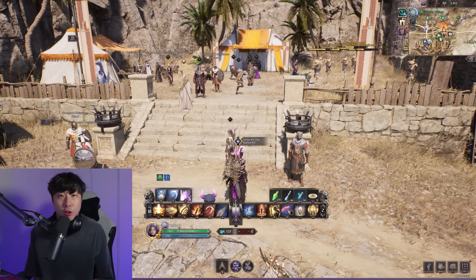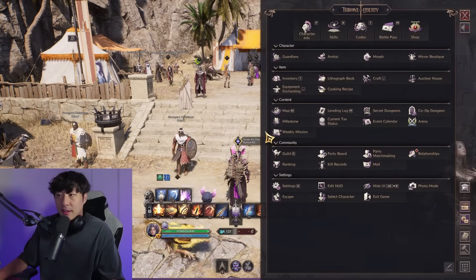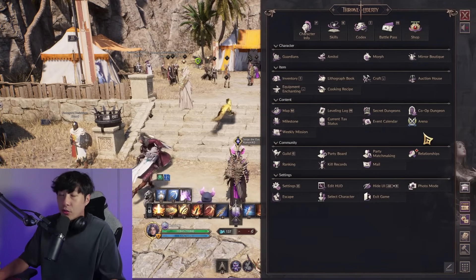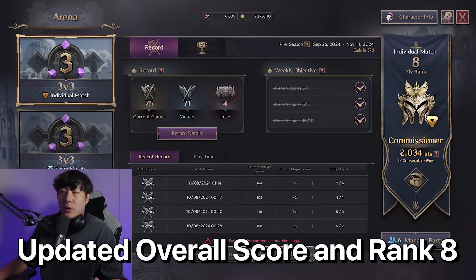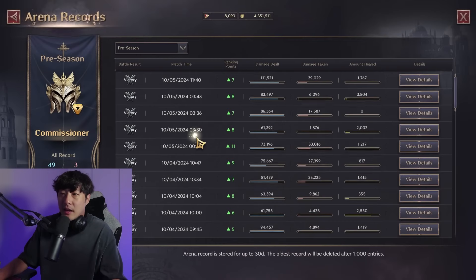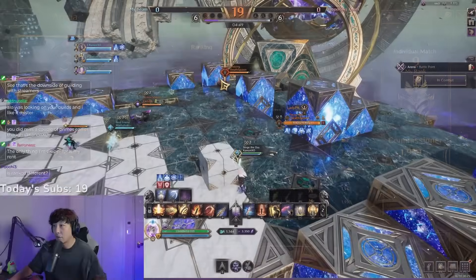SNS Greatsword is the class I'm playing on global right now. I'm playing with 200 ping because I'm currently located in Korea playing on NA East. I've had a lot of success with this build. This class is insanely powerful — SNS Wand and SNS Greatsword are hands down the two strongest classes in the game across all content, especially in the arena. I'm currently 49 and 3, ranked 9th overall, and close to hitting the General title. This is a showcase of how well this build works in small scale and large scale.